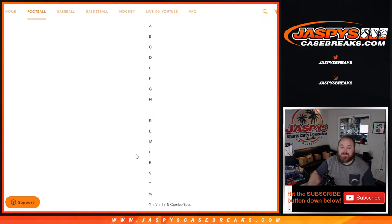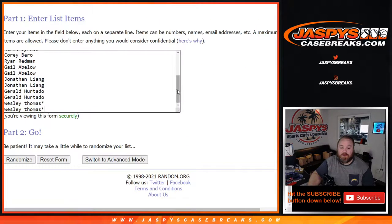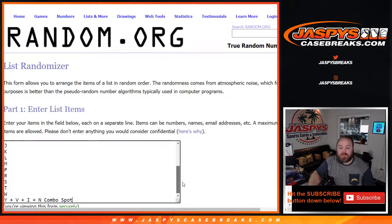There is our list of letters from A through W, down to the combo spot of Y, V, I, and N as well. And here is our list of customers, from Wesley Thomas with Last Spot Mojo back up to Monty Stivik. And there's that list of letters again.